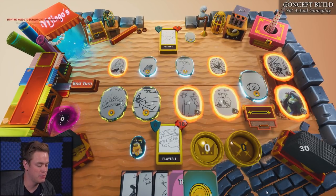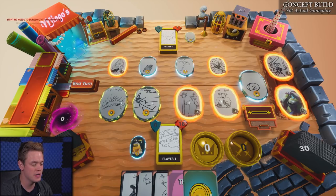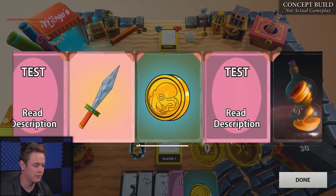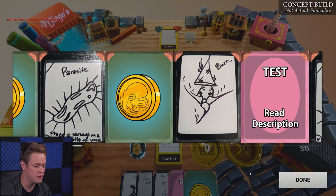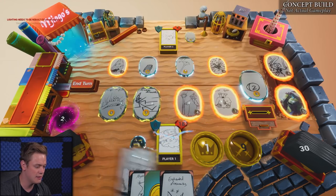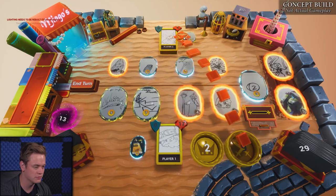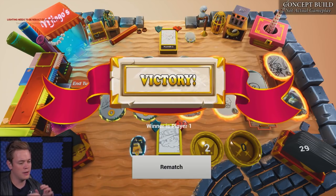Now we're in the final stages of the game. Both me and my opponent have built up decks over the course of a game. We have a ton of powerful cards and weapons. My opponent put a bunch of stuff in my deck; I put a bunch of stuff in his. Some of them have drawbacks, some are powerful, some synergize with other things that were bought. I'm just going to play my last few cards, gain my attack, and finish my opponent off. Keep in mind — again — this is a conceptual build. This is not at all what the game is going to look like. This is just something we put together to show you guys the vision of how we want a game to play out.